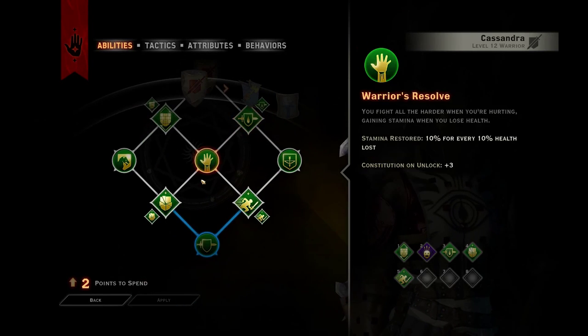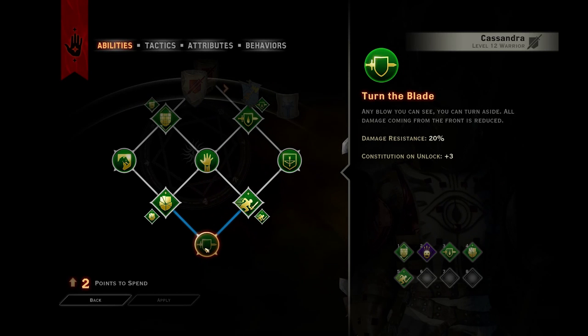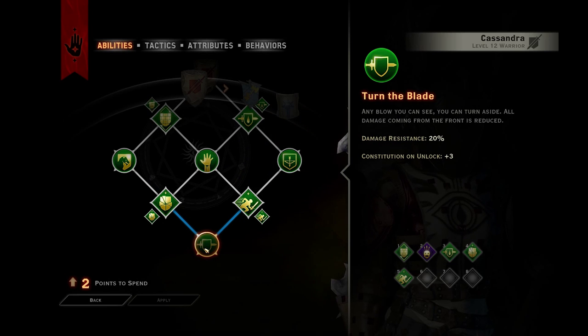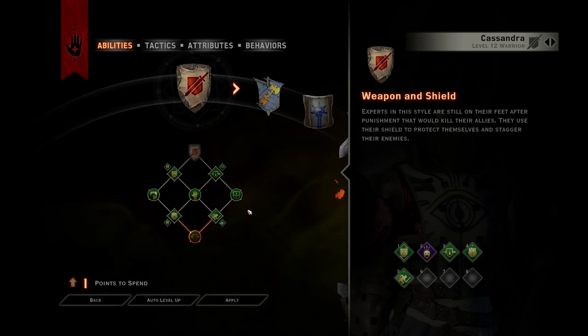Let's flesh this one out. There's only one more to do. Turn the Blade — any blow you can see, you can turn aside. All damage coming from the front is reduced. Damage reduction resistance 20%, Constitution on unlock three.